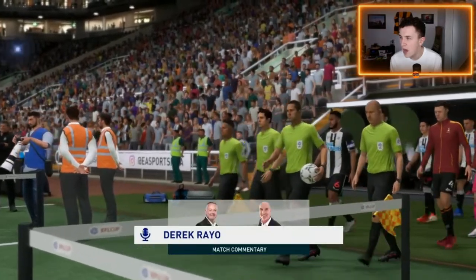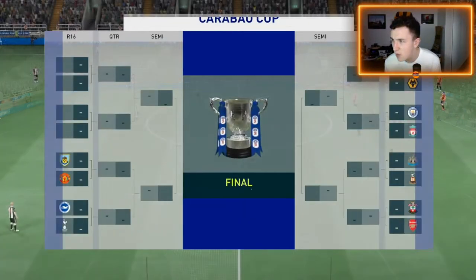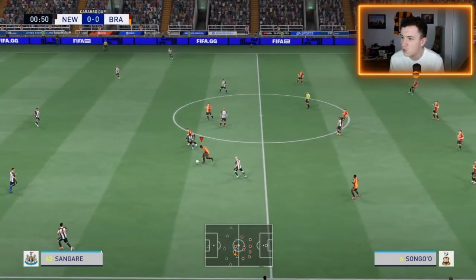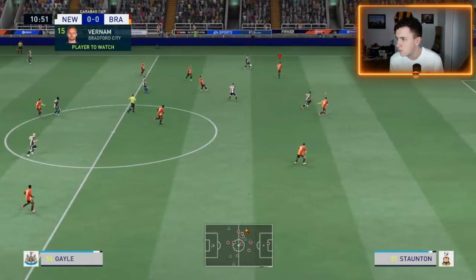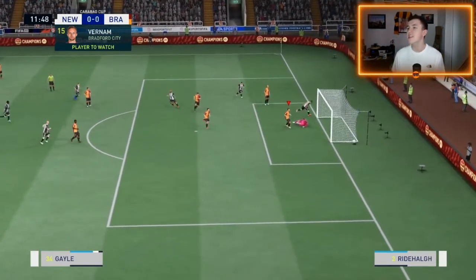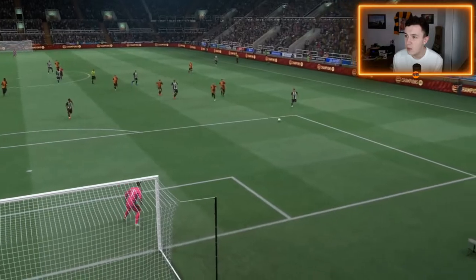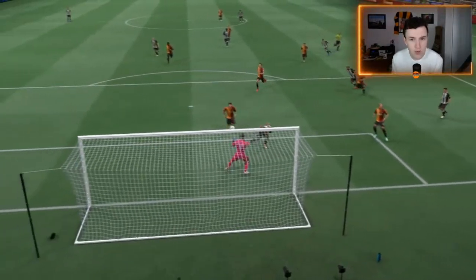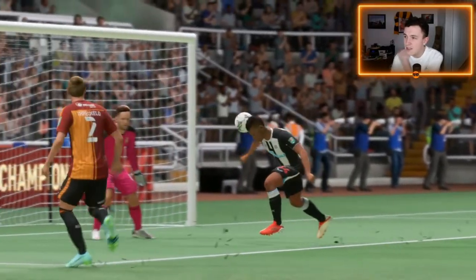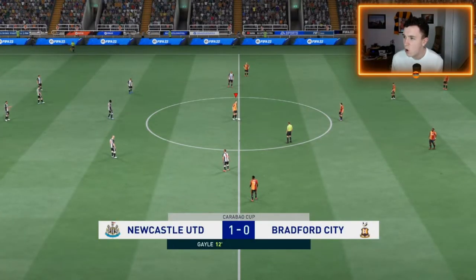Here we go then, away at St James' Park - a big day out for the Bradford City fans. Newcastle get us underway. Newcastle attack forward - that's Joe Winton playing the ball through to Matt Ritchie, Threlkeld just can't keep up. Ball comes in and Dwight Gayle heads home at 12 minutes on the clock. The Geordies take the lead and we just got caught out by a lack of pace. Ritchie with the ball in, Gayle scores. It's Newcastle 1, Bradford City 0. They've counter-attacked us and we fall behind in less than a quarter of an hour.